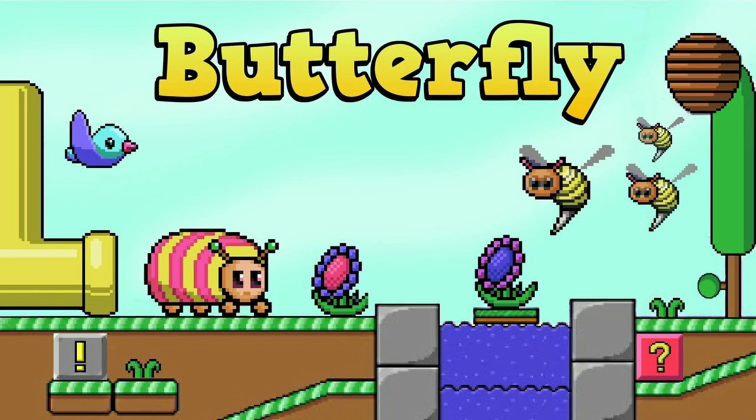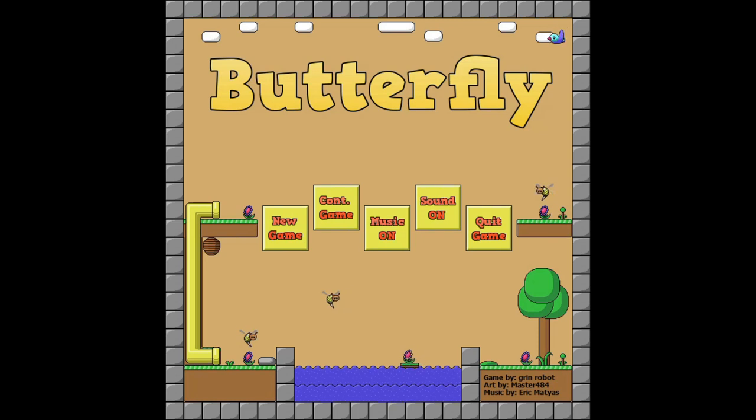What's up guys, Bills here from Achievement Land and I'm here with Butterfly on Windows 10. This game released on Windows 10 May 12, 2021 for a price of $4.99.